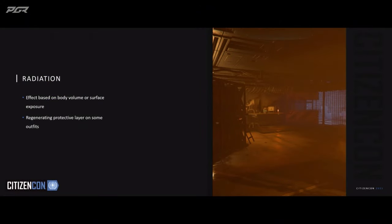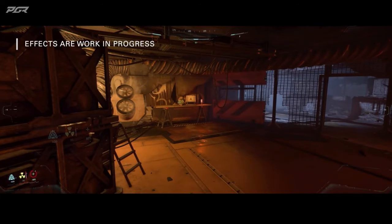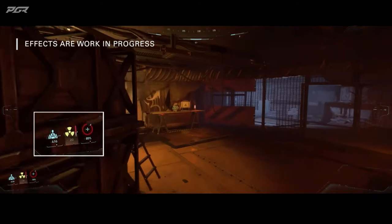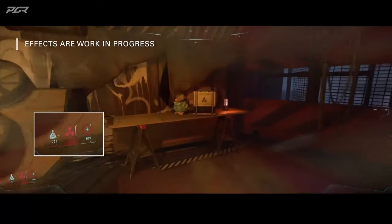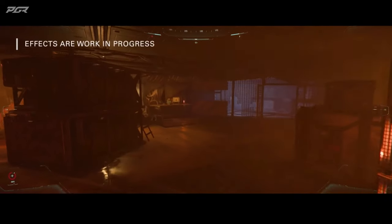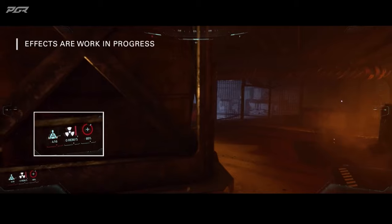I want to talk about a new hazard. You saw this yesterday in the UI demo — radiation. It's a new addition to the access status system. We need to look at the bottom left here. In the middle, you've got the amount of radiation being pushed on your body. If you have a directional source, it's based on your body surface and your distance to that source. By going behind cover here, I can completely cut off all the radiation.